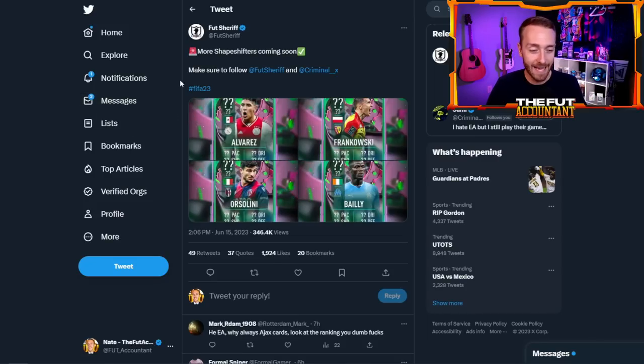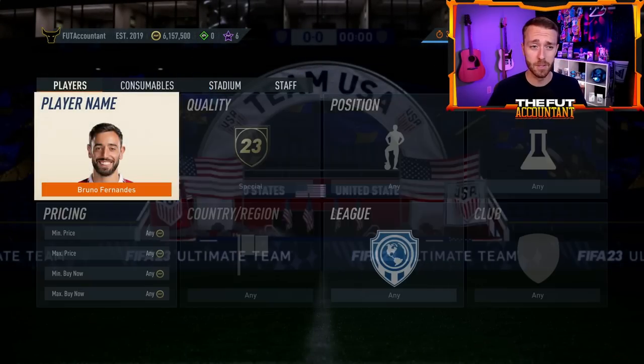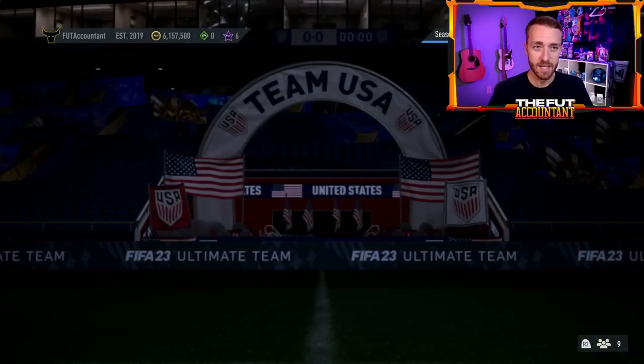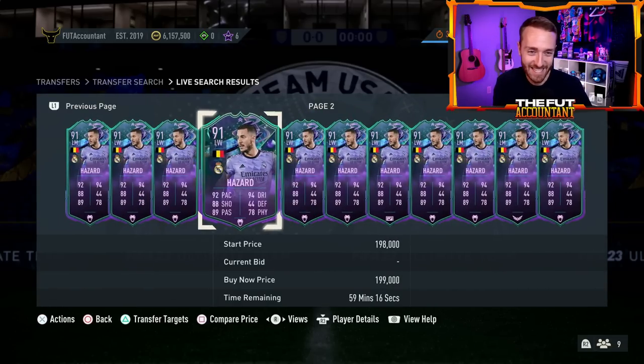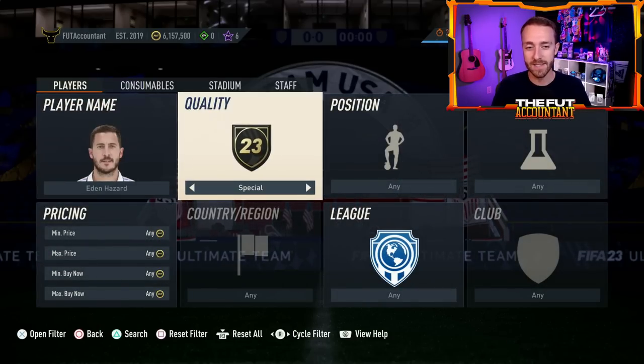I'm super excited — that's where the hype is today. EA can really deliver by bringing out cards that are just crazy that we don't expect. Like this Hazard — imagine Hazard as a left back? That would be super crazy with juiced up defending, juiced up physical, still with good pace, passing and dribbling. The memes today on some of these cards are going to be fantastic and I'm really excited for it.